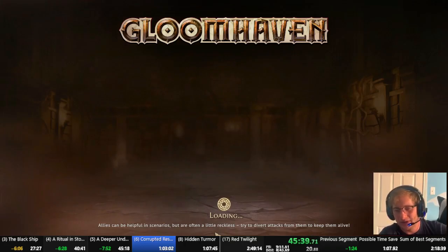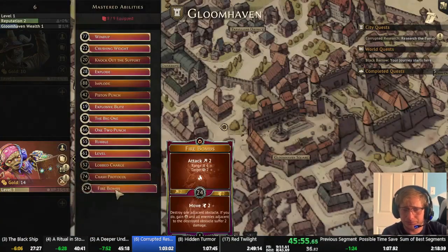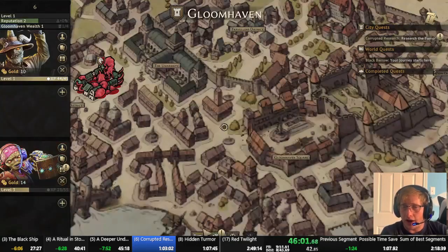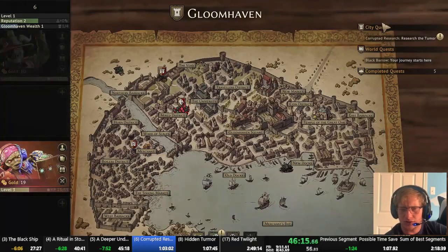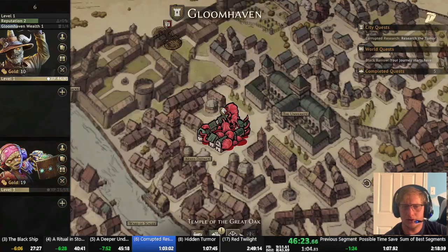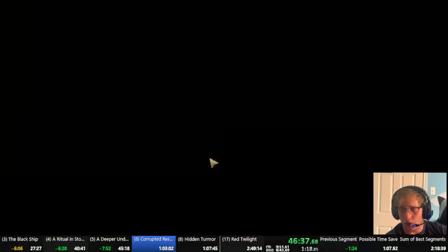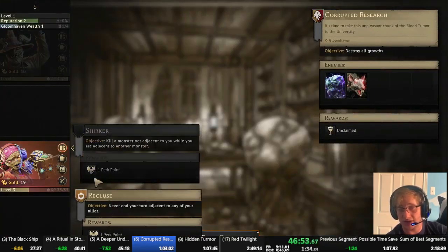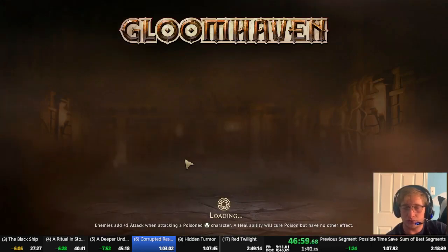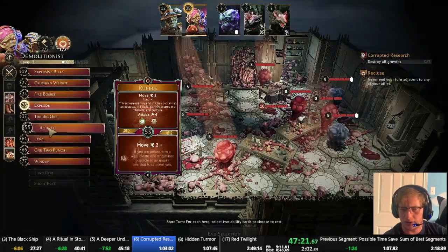The Hatchet being able to do an attack for 20 — even though he has to stand still at 60 speed — is really, really nice. I've hit the level threshold: I'm level three on the Demo. I'm one point short of leveling up the Hatchet, but I wouldn't level up anyway. I'm going to stay at level one and level three for a really long time because this is the strongest my characters can get without increasing monster difficulty anymore. I won't level up until I reach a level where I really need a certain specific card.